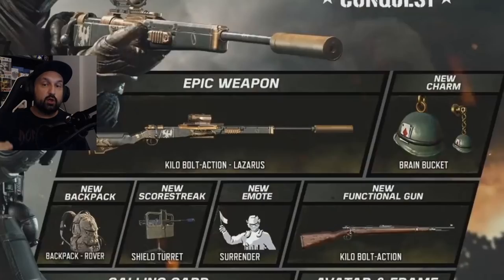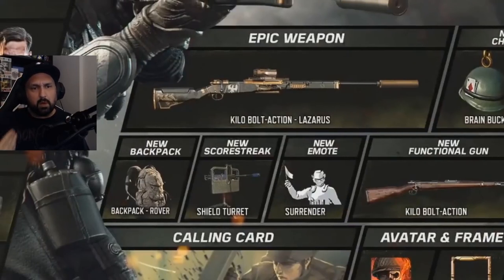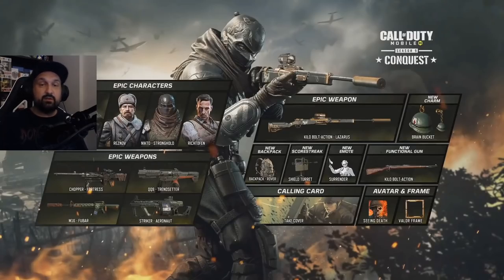More stuff in the pass: the Kilo Bolt Action blueprint, and a new charm called Brain Buckets — that'll be the first charm given out in the game since there are currently no charms available. There's also a new emote called Surrender on the season pass, a new backpack that looks like a new model, and the usual avatar, frame, and calling card every season.